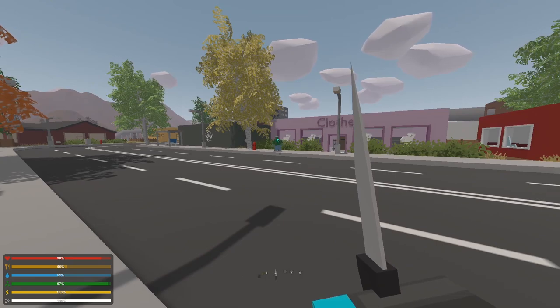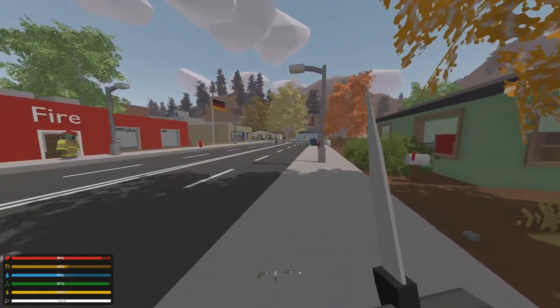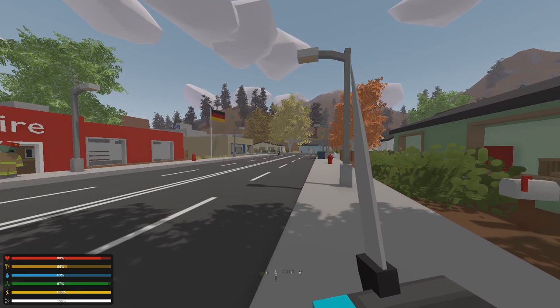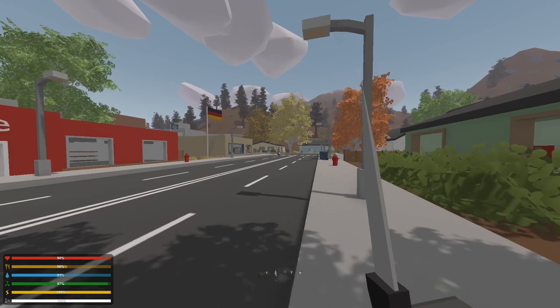Here we have a spitter zombie — it's a zombie that can shoot at range, so you've got to be careful. Most importantly, be careful about the fire zombie guys. We can't kill this guy with melee because if we kill him he's going to blow up in our face and we'll almost certainly start bleeding. So we're not going to mess with him.